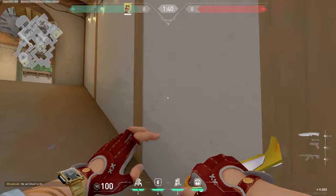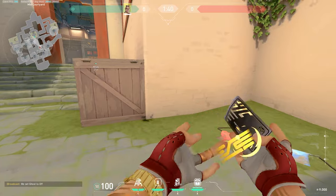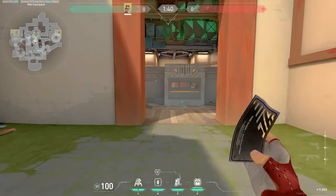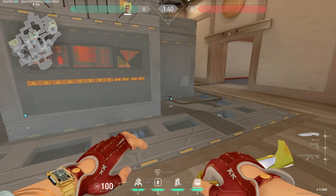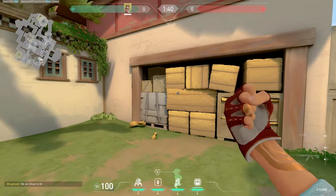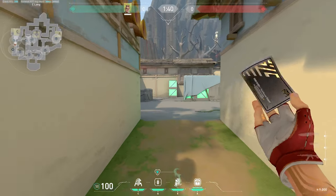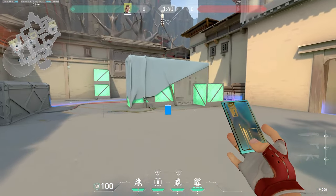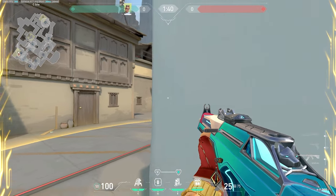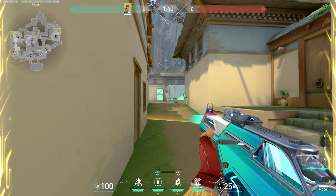Same thing over at C and mid. For mid, the spike is usually planted in the open if you're going B, so I like to put mine in this corner and then my second TP on site — either in this corner, this corner, or even back site if I can get there. For C, you can put it all the way back at long or in the cubby. Put one long and one on site at default, play this angle, kill them as they're running out CT or garage, and then TP back and play for the spike.